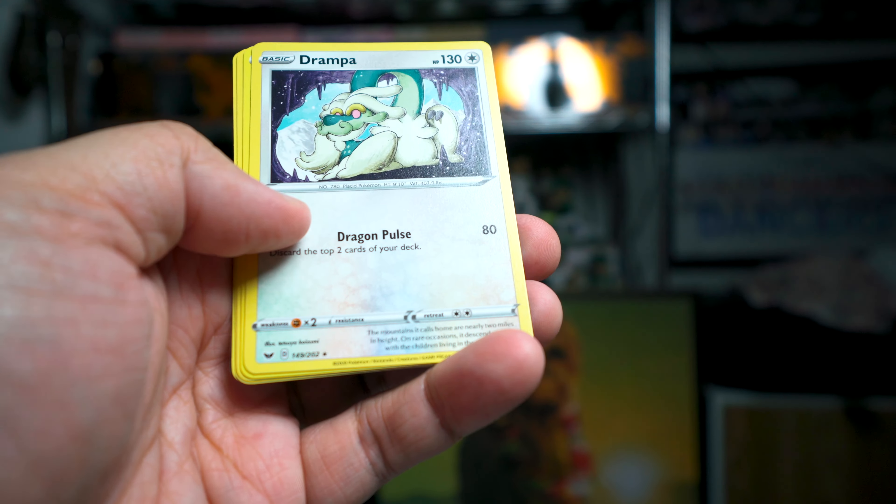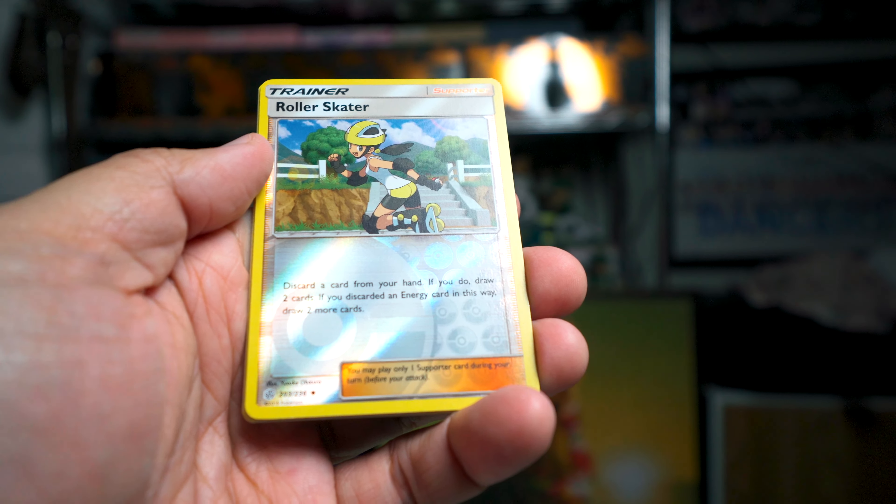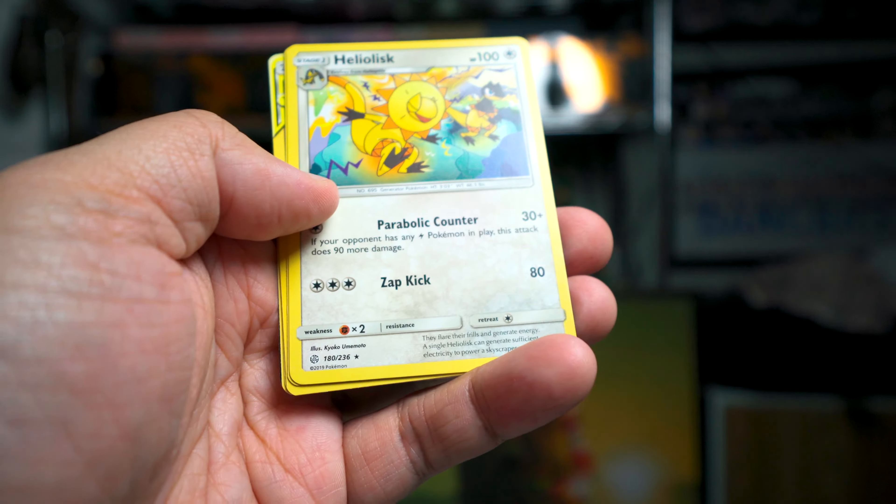Cosmic Eclipse time! Sun and Moon Cosmic Eclipse — this is a cool looking pack. I really like this particular set, at least the design of the packs. Pikachu is in this one, and Roller Skater is the Reverse Holo. The Rare is Heliolisk. And we got the Tag Team Trainer Tag Call in this one — very, very popular cards to play. See those played all the time.